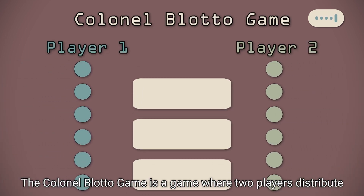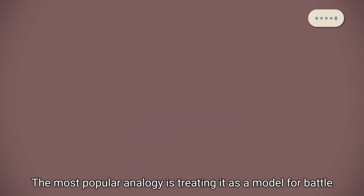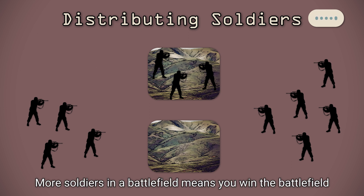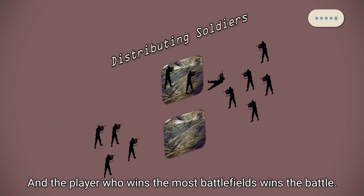The Kernel Blotto game is a game where two players distribute materials between objects in hopes of winning the most objects. The most popular analogy is treating it as a model for battle, where players distribute soldiers between battlefields. More soldiers in a battlefield means that you win the battlefield, and the player who wins the most battlefields wins the battle.